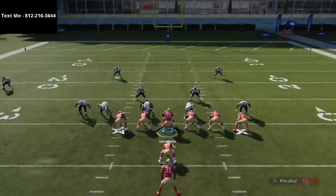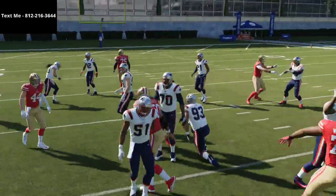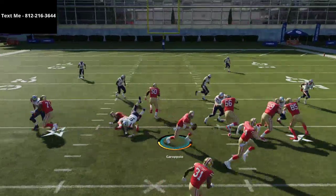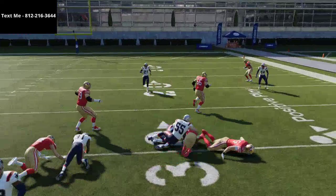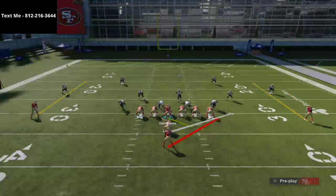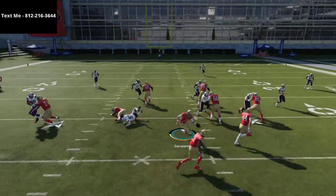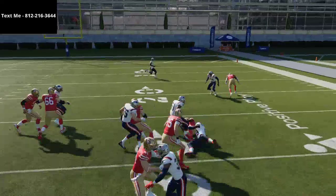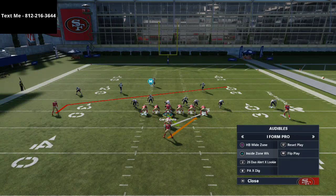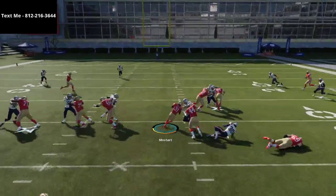Wide zone is an outside run play — the offensive line is designed to get on that plane in almost a stretch. The Duo play is designed to do something completely different. You can see those wide steps of the quarterback and linemen in wide zone. Duo is a more interior, inside, middle-lane running play, as you can see right there.